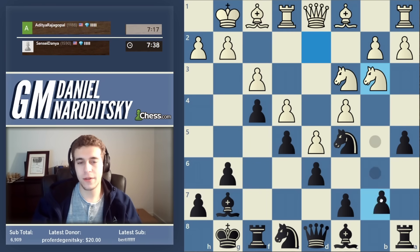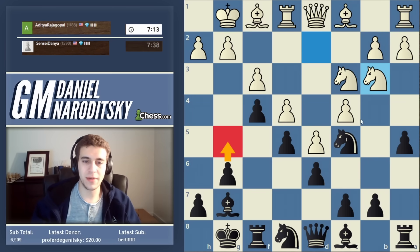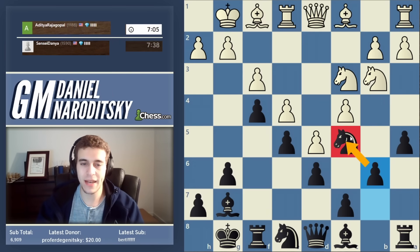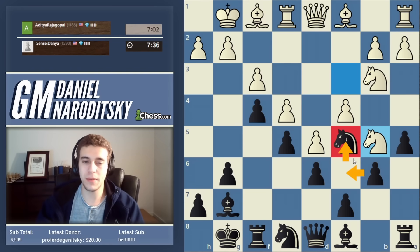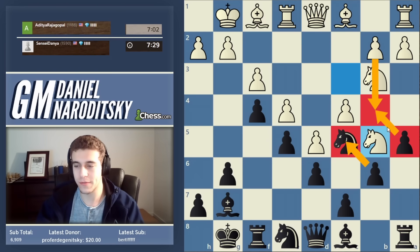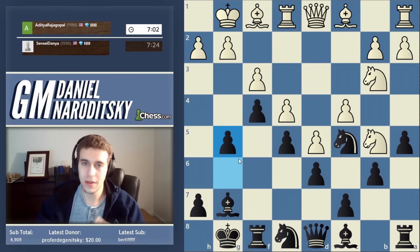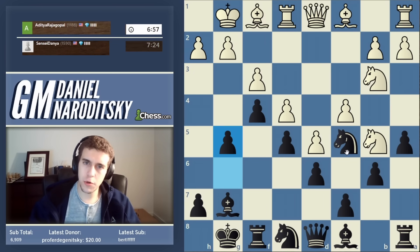b6 adds a little bit of beef to the knight. We certainly don't want to go g5 immediately because after taking, you have to take with the d-pawn and that kills the integrity of the pawn chain. Let's use that b-pawn — delegate it the important task of supporting the knight. If white takes on c5, we take with the b-pawn and we have the 'vampire teeth' on the queenside. This makes b4 very difficult to achieve.